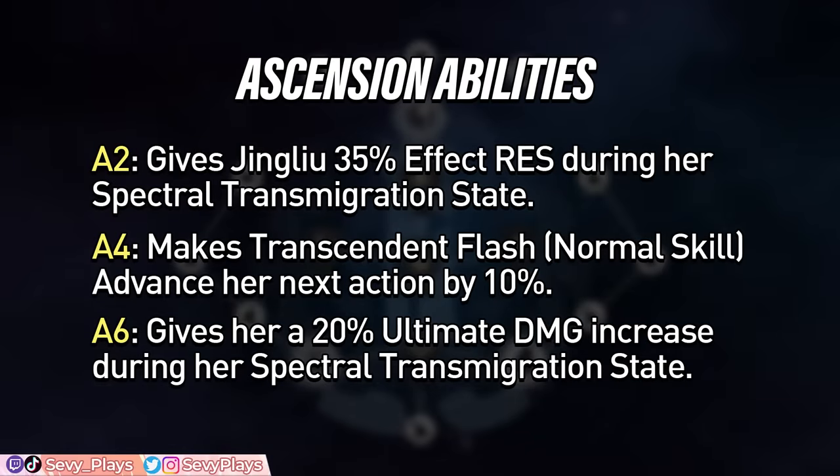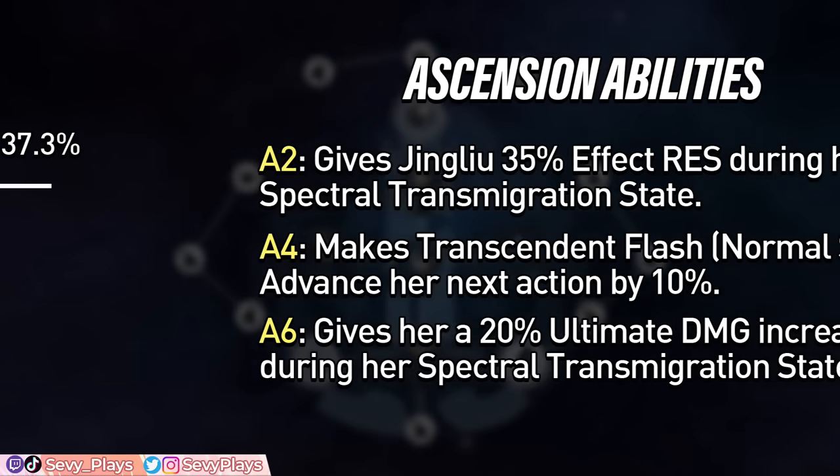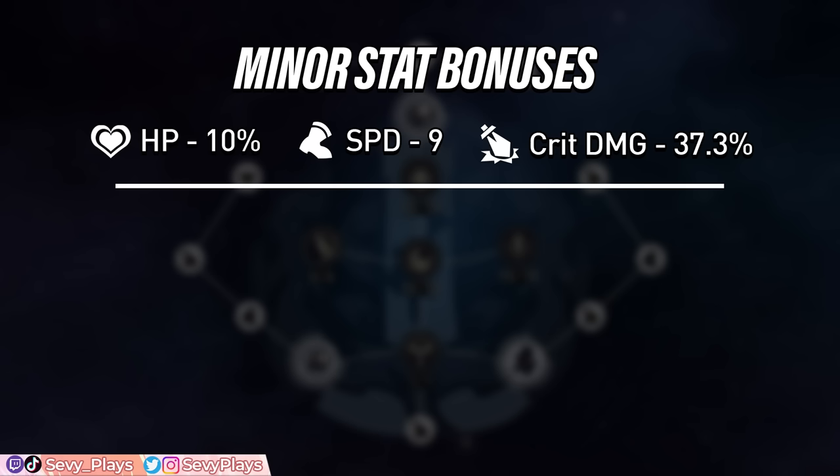Jinglio's Ascension 2 ability gives her a 35% effect resistance bonus during the spectral transmigration state to help resist enemy debuffs. Her Ascension 4 ability makes her normal skill advance her next action by 10%, a small bonus to reach her spectral state sooner. Her Ascension 6 ability gives a 20% ultimate damage increase during the spectral state. For stat bonuses, she gets HP, Speed, and Crit Damage — notably the first character to get speed traces — and the crit damage complements her spectral state's crit rate buff.